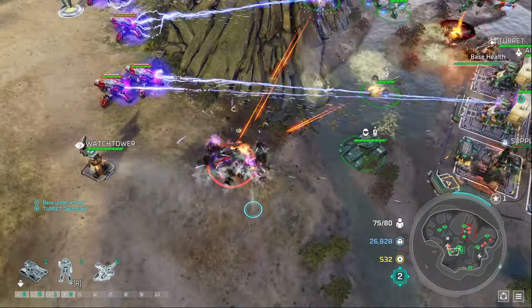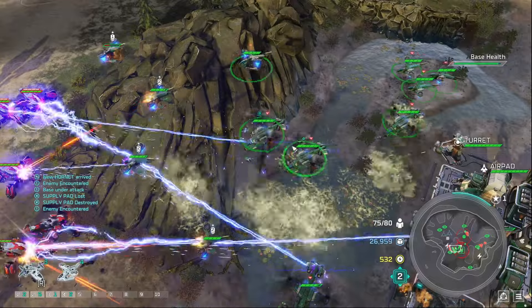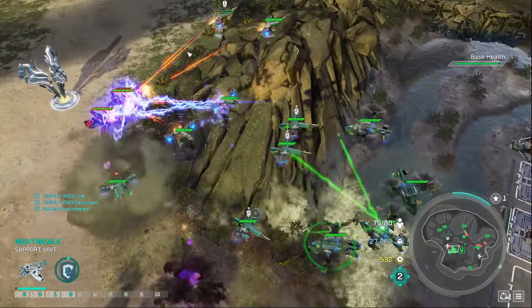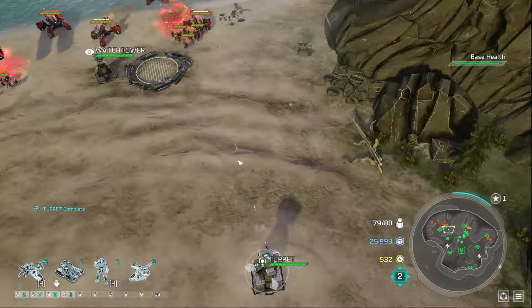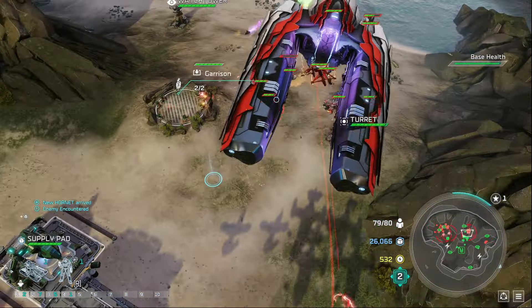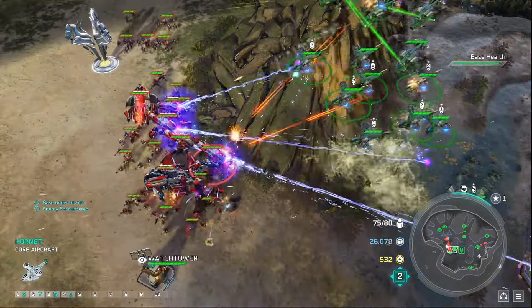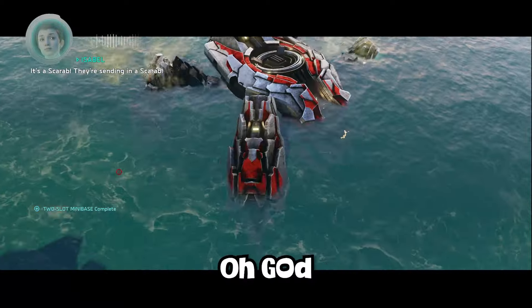With the surplus of supplies and army, it turned this mission from impossible to actually doable. After defending wave after wave, the final wave kicks in and there is a Scarab. Lucky for us, there's a secret strategy to make this fight super easy: put our Marines in the garrison and get our Nightingales to heal the Marines, which will out-heal the damage the Scarab does — giving us unlimited time to defeat the Scarab.